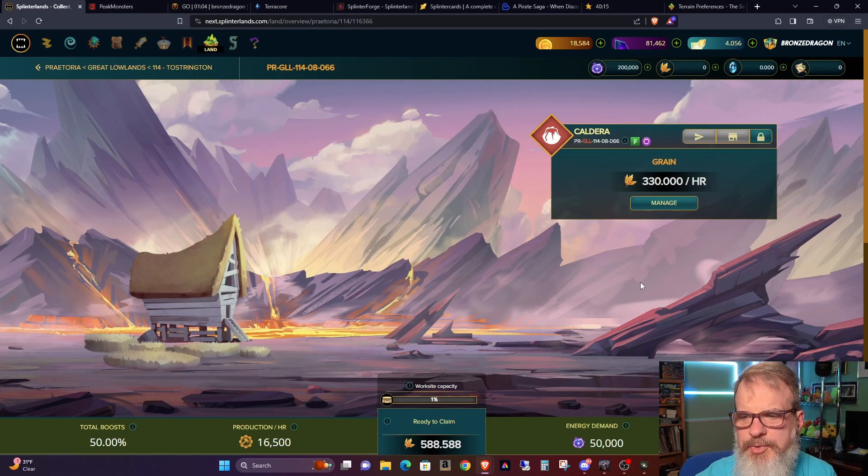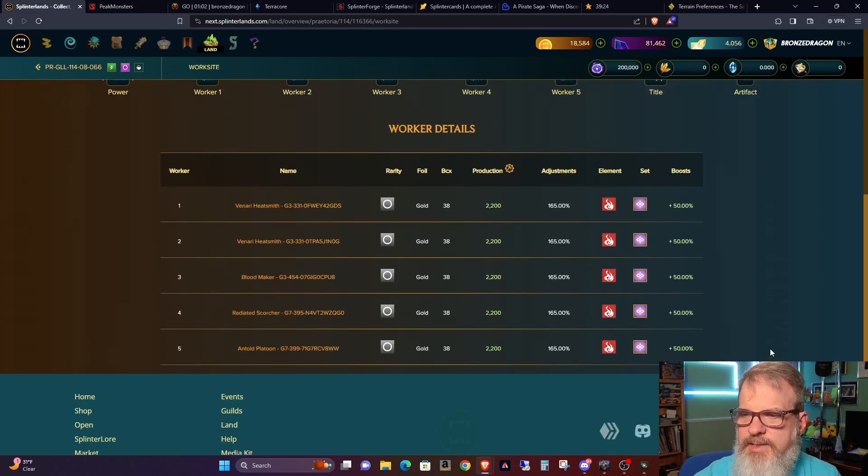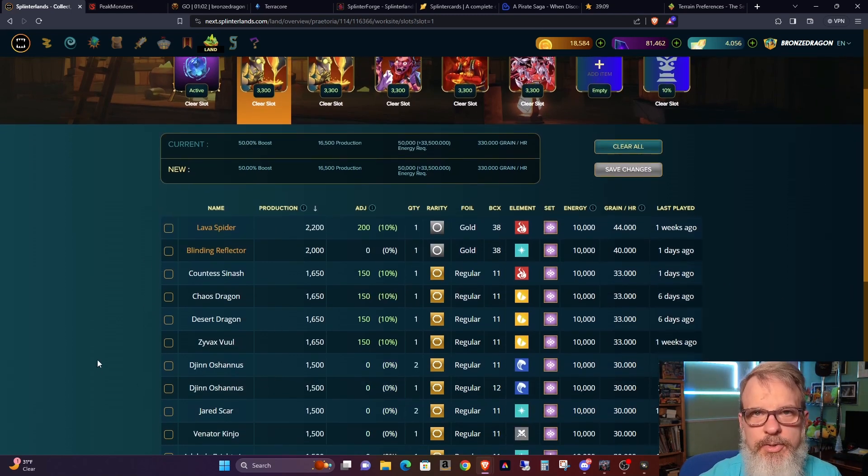The final thing you're going to have to do after you have your cards staked and everything in order is it's going to ask you to pick what you want to build. Make sure you don't automatically just click through. There will be three pictures — one for a grain farm, one for a DEC mine, and one for a research hut. Click on whichever one you want on that plot first, and make sure it is what you want. The next thing is you're going to have to click a little box that says 'use time crystals' to finish building out the building.